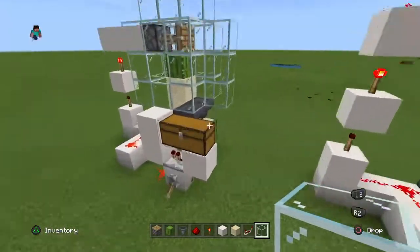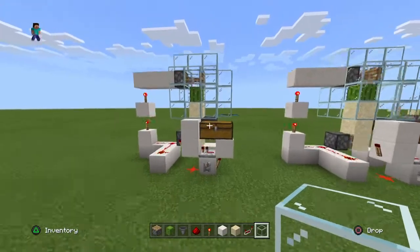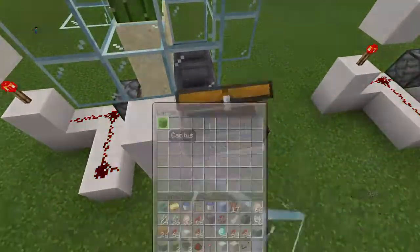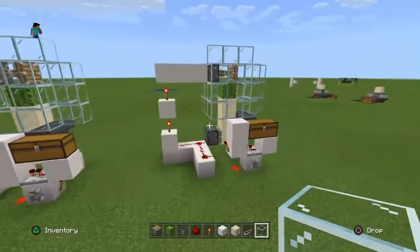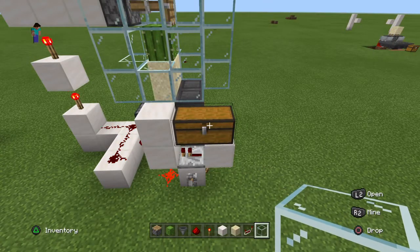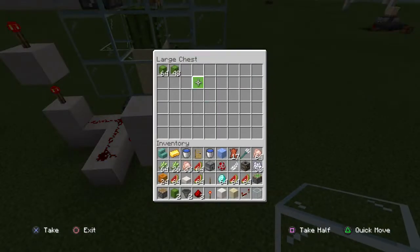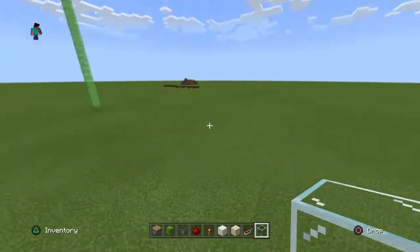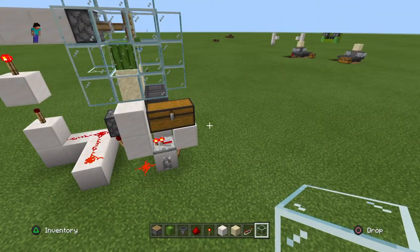Basically guys the farm is done. What you have to do is click the lever and boom — it will start working. Let me just check — yeah, see, already got a cactus. Let's just check what the other one got. I don't know how many times I've been recording, but I think four or five minutes — see, almost two stacks. In about four minutes — that's actually amazing.